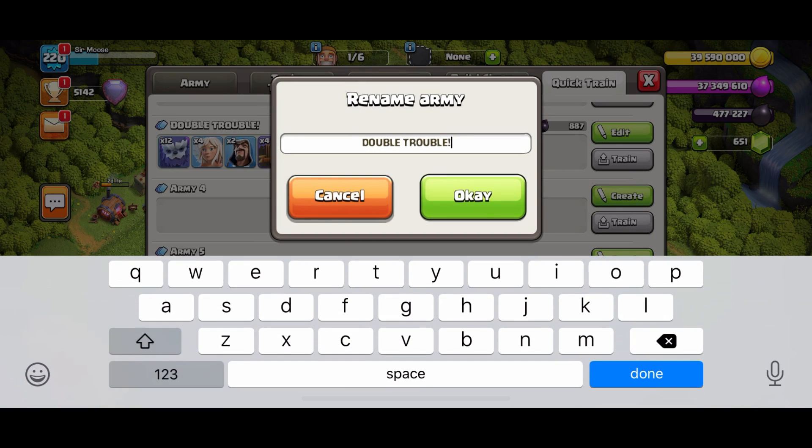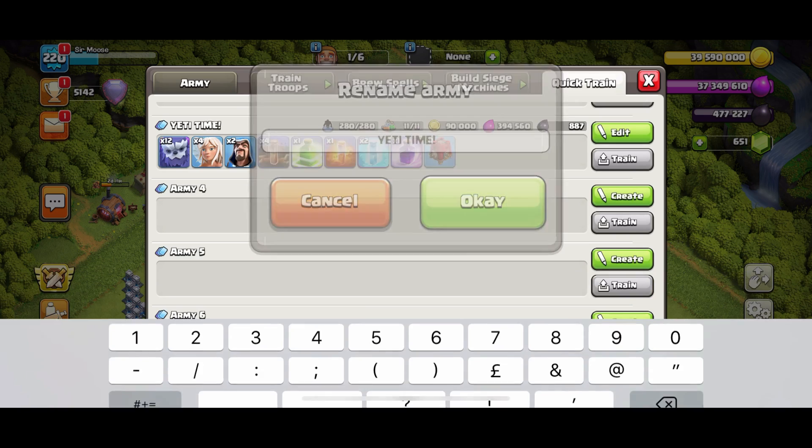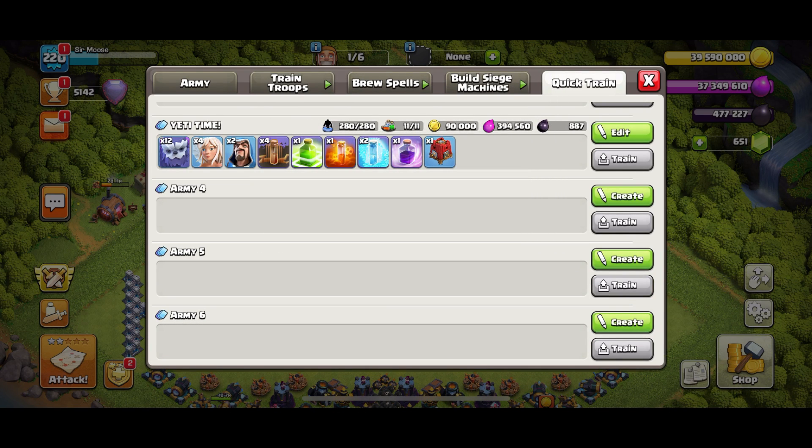We're going to call it Yeti Time! Let's meet the troops. As you can see, it's nice and simple: 12 Yetis, 4 healers and 2 wizards — that's all we need. Your spells are going to be 4 Earthquake spells and 1 Jump spell, so it doesn't matter if we face those nasty anti-three-star bases. We have it covered: 1 Poison spell, 2 Freeze and 1 Rage spell. Your donated clan castle troops are going to be 2 Yetis, 1 Valk and a Barbarian called Bob. The donated CC spell will be a Rage spell, and normally you're going to be using some Siege Barracks.